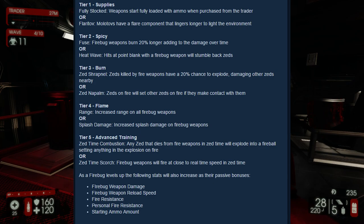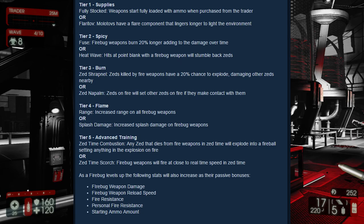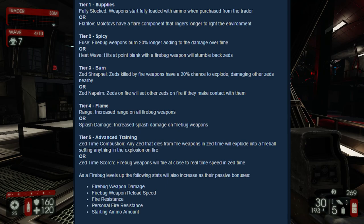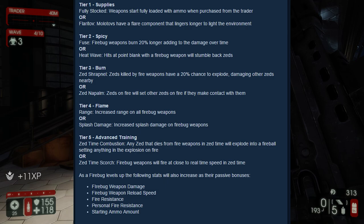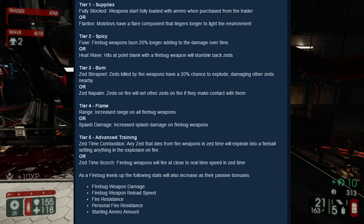Tier five is going to be your zed time perks, and these are pretty interesting. One is that any zed that dies from fire weapons in zed time will explode into a fireball, setting anything in the explosion on fire. The second one says Firebug weapons will fire at close to real time in zed time, which is similar to some of the other zed time perks for other classes.